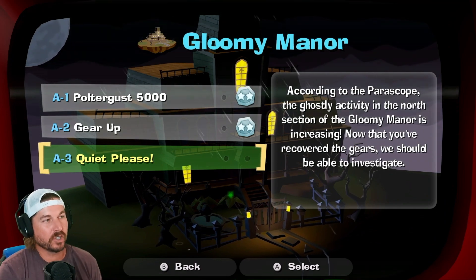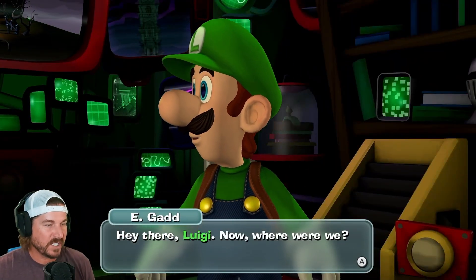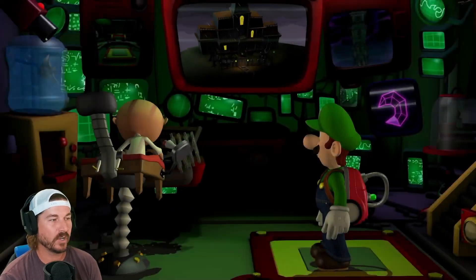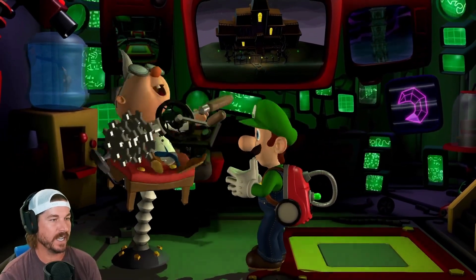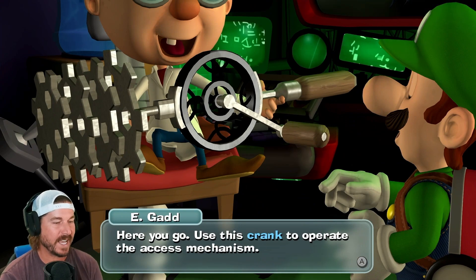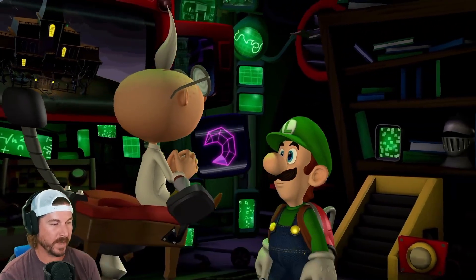Let's hop on in and check out the Gloomy Manor. Now we're... the access mechanism in the foyer — he's got to fix this thing so we can go put it back in there. Use this crank to operate the access mechanism. Once you do that, you'll be able to access the north rooms of the Gloomy Manor.